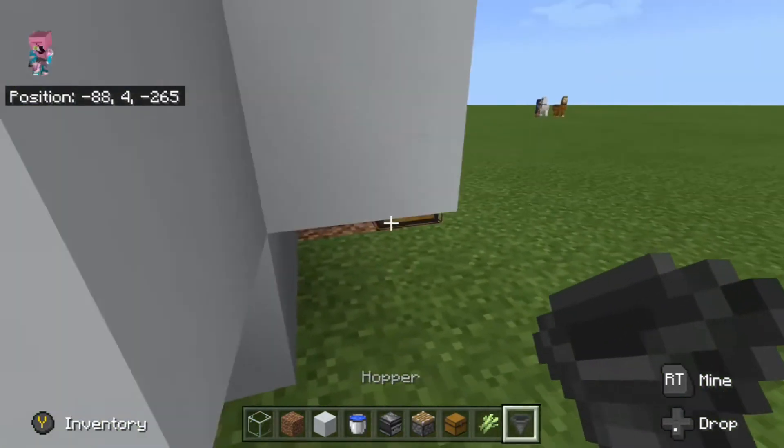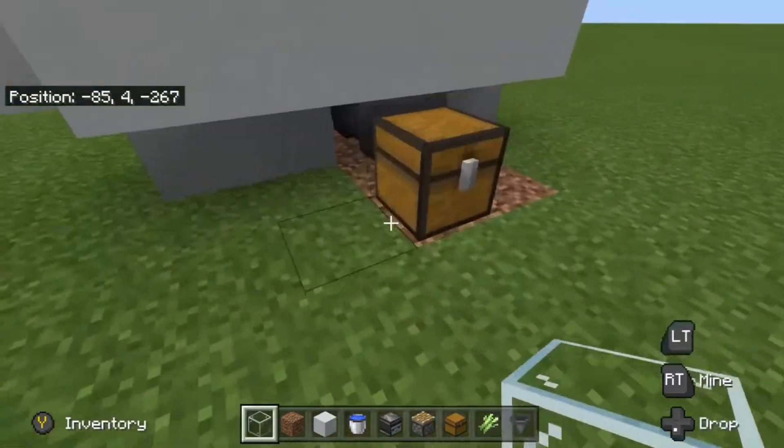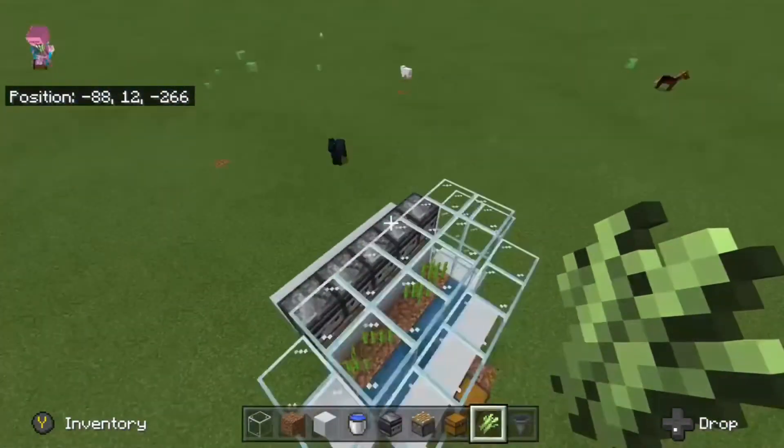And then you wanna have that pointing into the chest. You can also stack this, but I'm not gonna be covering that in this tutorial — I'm just gonna show the plain sugar cane farm.